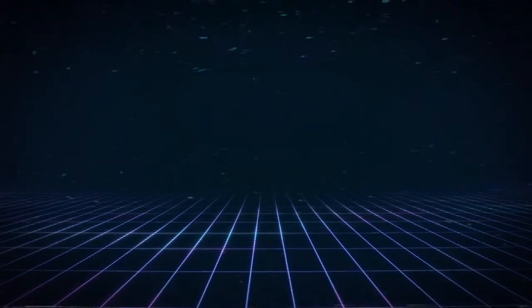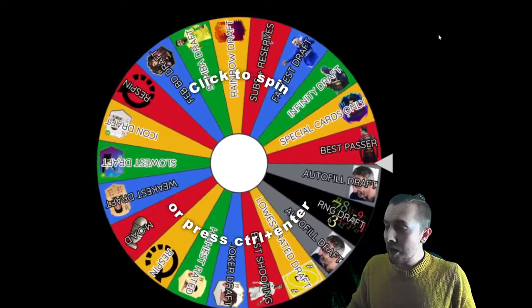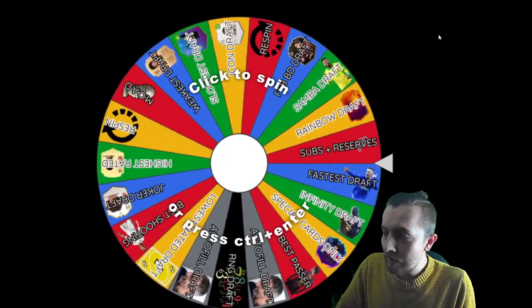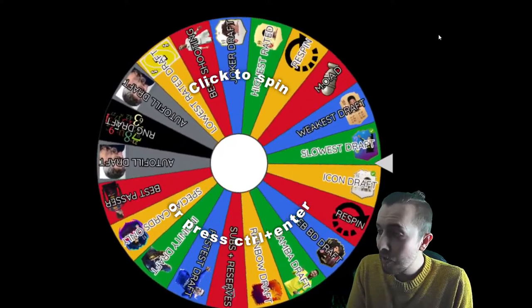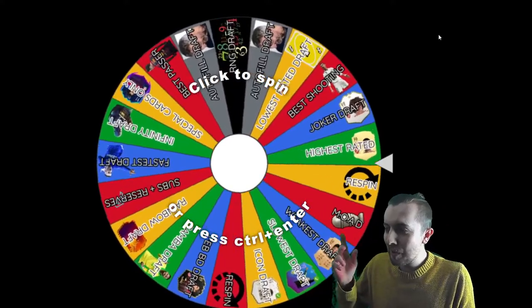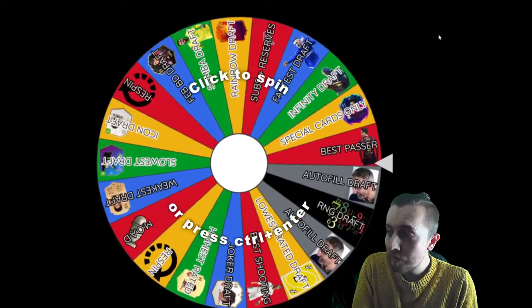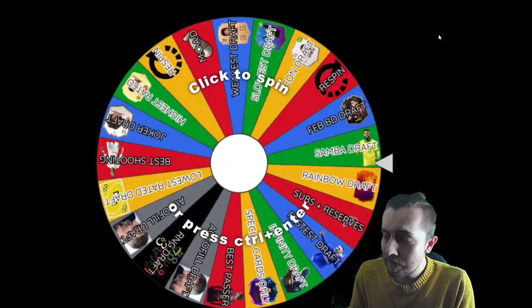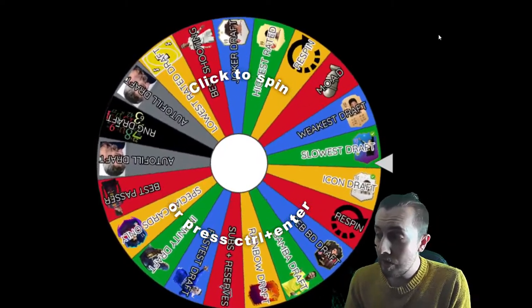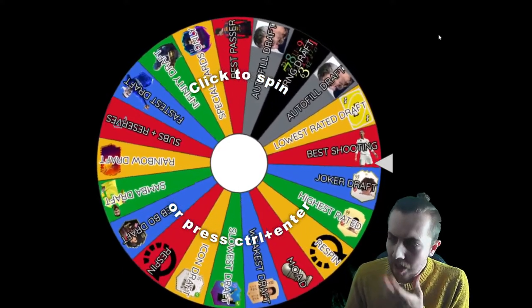Over on the draft wheel, as you can see behind me there's a lot of stuff going on. If you're new to this series this probably looks a little bit intimidating, but if you're a recent viewer it's pretty tame. On the wheel we've got: highest rated draft, joker draft, best shooting, lowest rated, autofill, RNG draft, autofill, best passer, special cards only, infinity draft, fastest draft, subsequent reserves, rainbow draft, sample draft, February birthday draft, re-spin, icon only draft, slowest rated draft, weakest draft, MOAD, and also another re-spin.